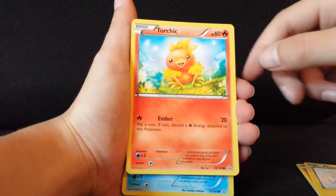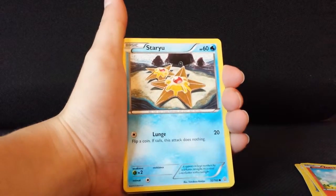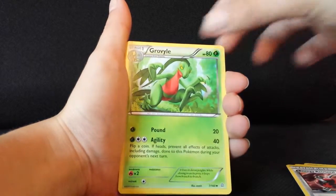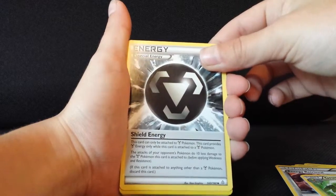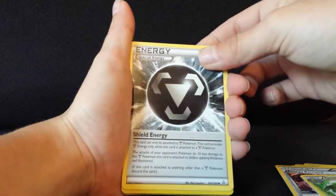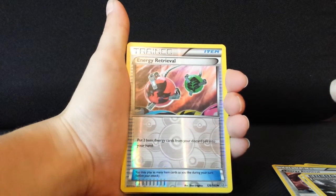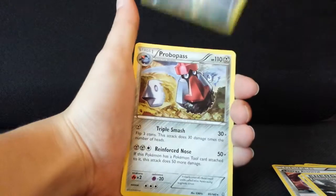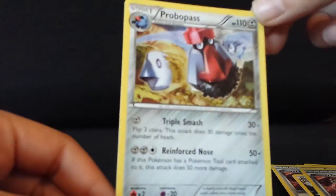I just noticed — those are flower petals in the background; I thought there were like seven moons! Staryu. Energy Retrieval — I like those. Grovyle. Steel Energy — I love these. Shield Energy — I love these because I have a Steel-type deck, so that's good. Reverse Holo Energy Retrieval on a common card. And the rare of this pack is a Probopass, non-holo. Pretty good cards overall.